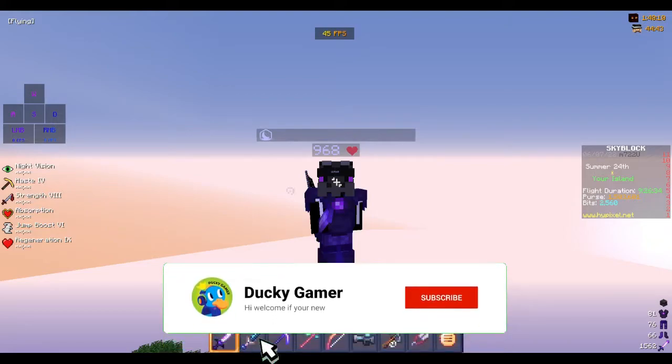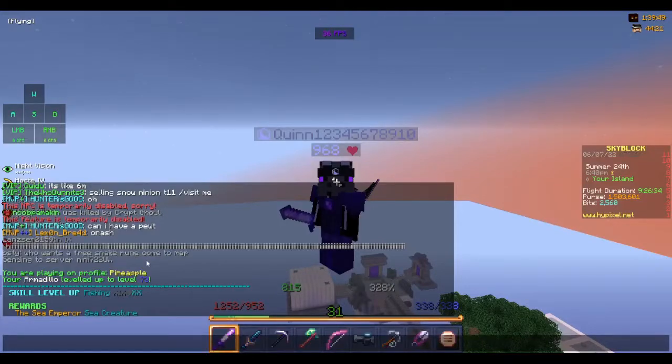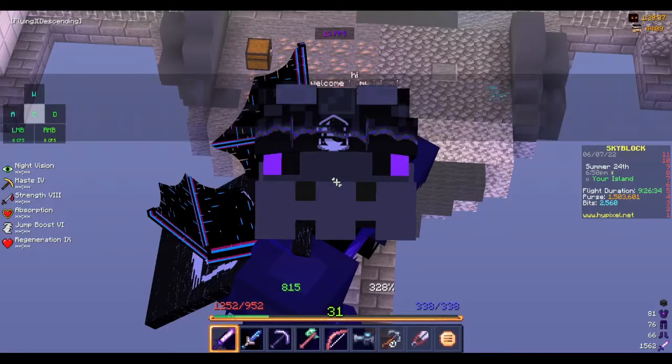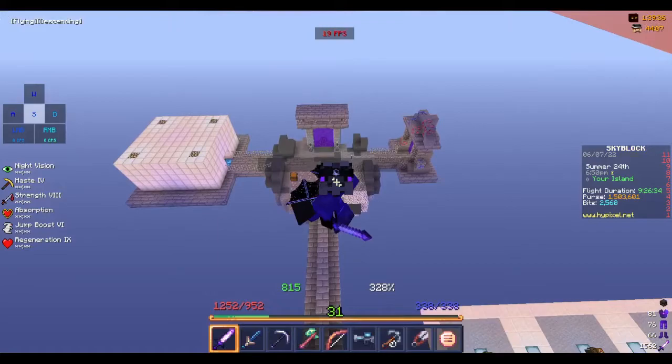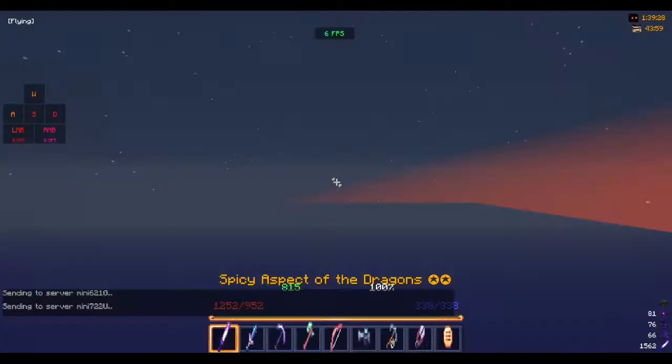Hello guys and welcome back. In today's video we're going to be covering three more money-making methods in Hypixel Skyblock. But as you can see, the bazaar is not available right now, neither is the AH, and even if you go in person this NPC is temporarily disabled. So in today's video you're just gonna have to take my word for it that these money-making methods really work — you should do them in your own worlds.